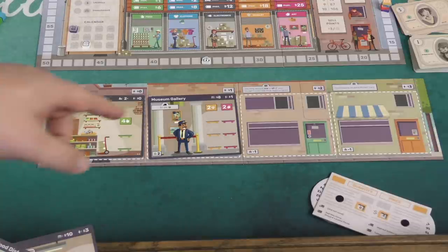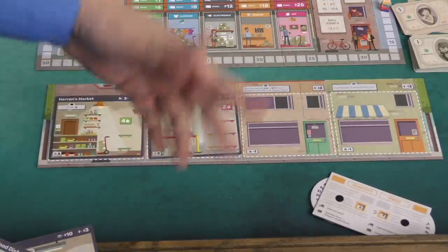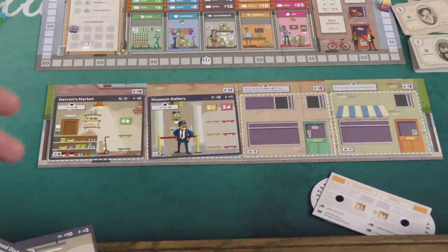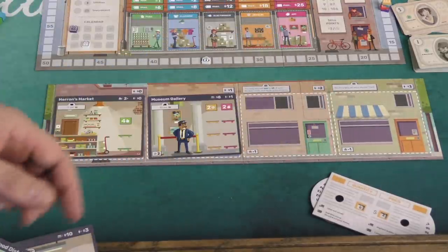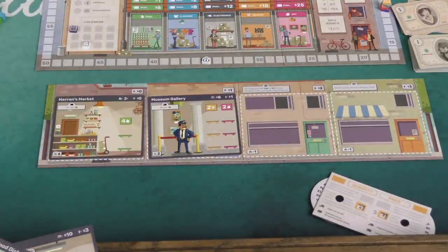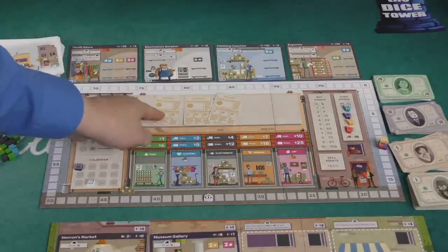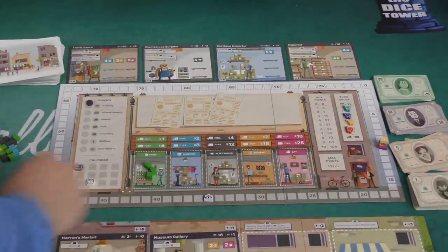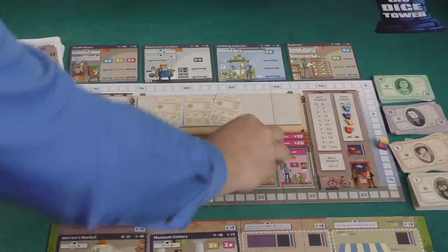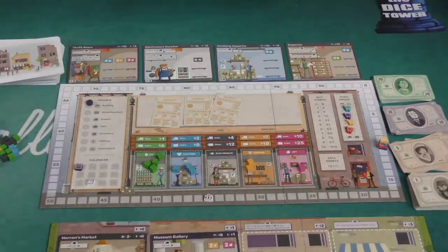Once a player has built their third building, before playing cards you can discard one or all of your cards and draw replacements. Once you have four buildings, you can play an extra market card. Demand cards are placed face down, while the other cards are discarded and the number of items shown on them are added to the board — for example, four available food, three clothing, two jewelry, and one art.